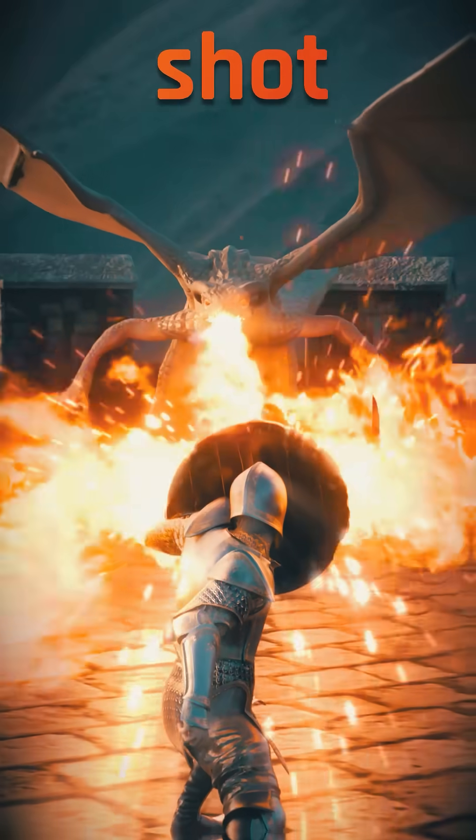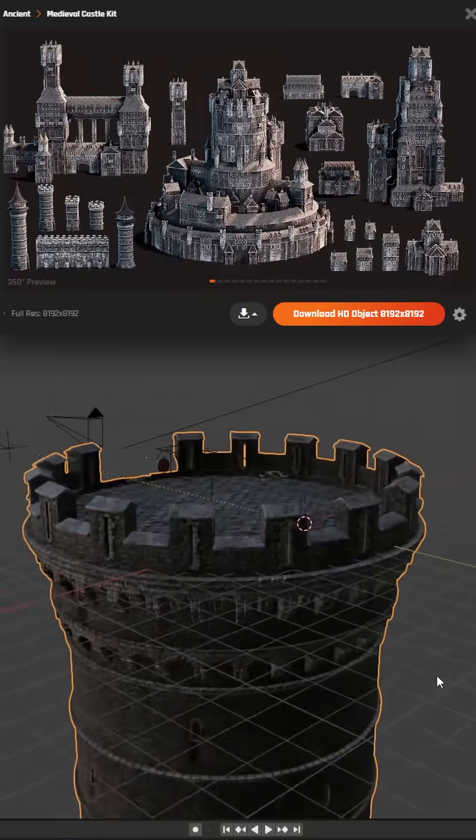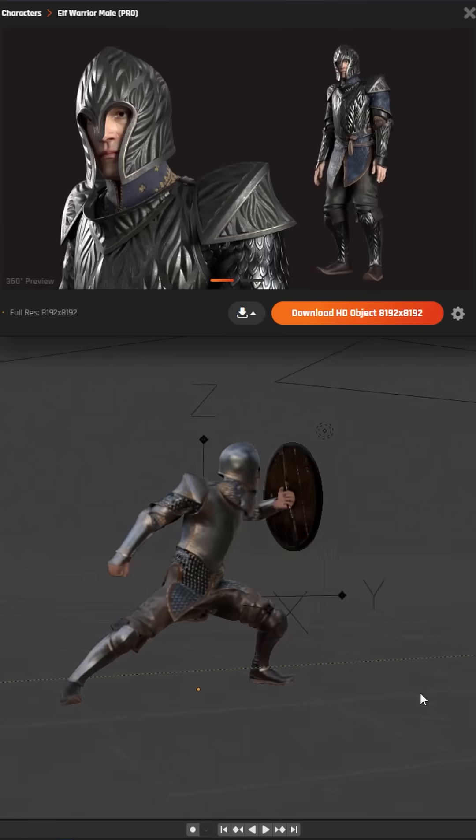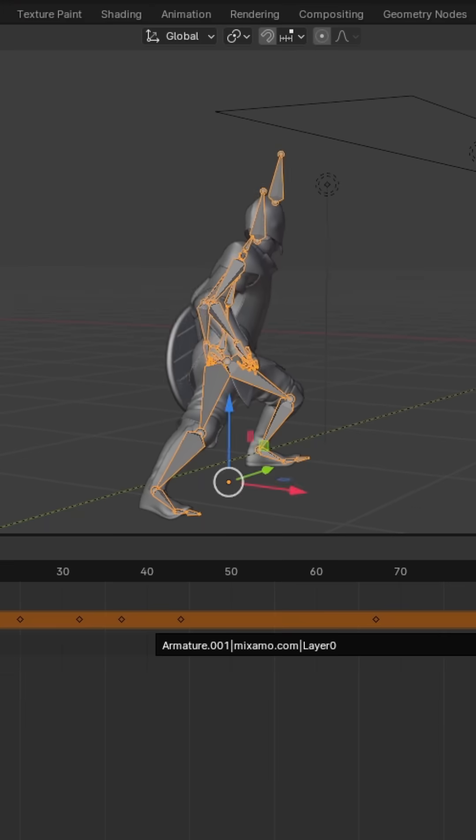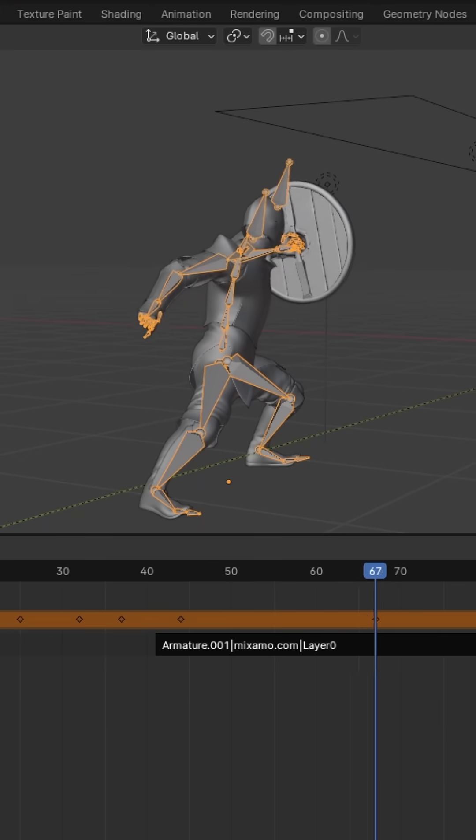Here's how I made this epic fantasy shot in Blender. First, I grabbed a castle, dragon, and knight asset from rendercrate.com. Then, using a combination of Mixamo and animation layers, I was able to animate both the dragon and the knight.